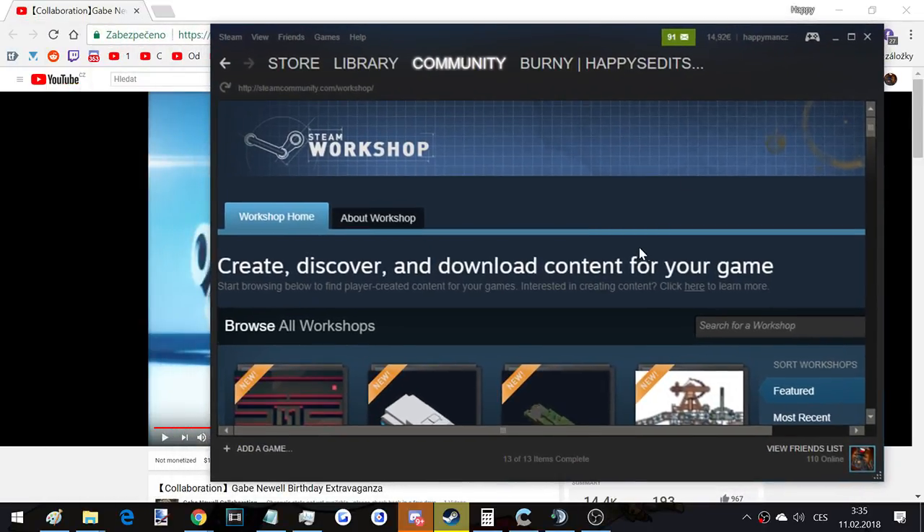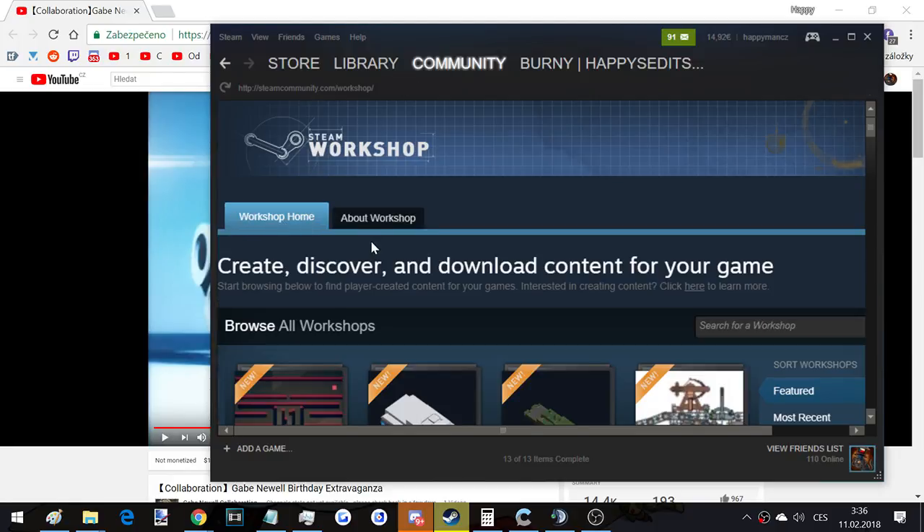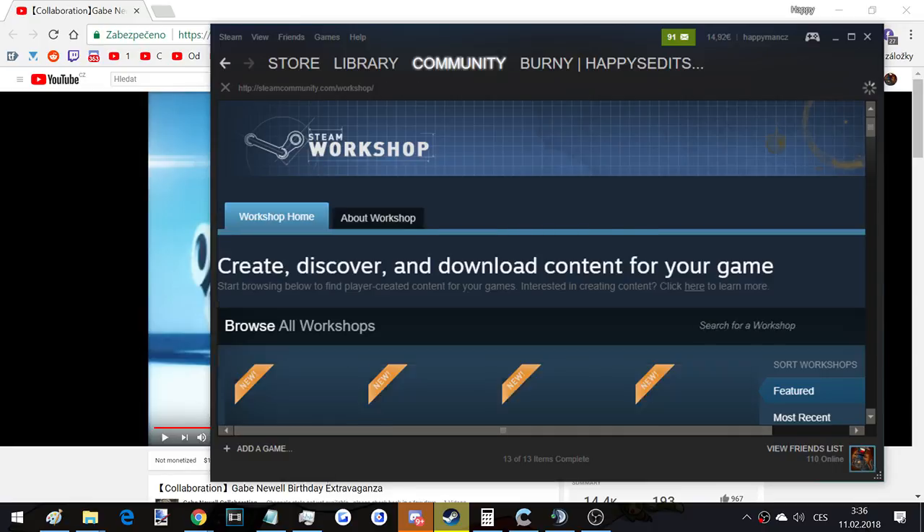Some of you may have this bug where you are in the Steam workshop, market, home, or anywhere and you just cannot click on anything. I couldn't click a few seconds ago, but I fixed it and decided to make a tutorial. For example, you cannot click on the workshop, but now you can.